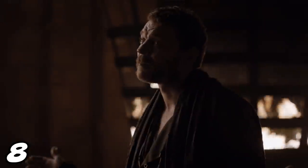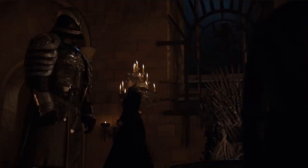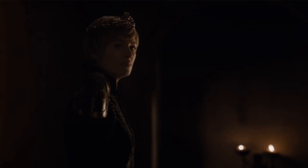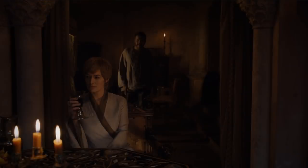Number 8: the Cersei versus Euron subplot, with him trying to bed her to make good on their agreement. 'Wars take a long time, why don't we just get this over with right now.' There's a weird look on her face — is she just trying to keep him under her thumb? Is she worried he's going to rebel? Because she definitely hates him. After he leaves it almost seems like she's going to throw up in her wine glass. She's definitely trying to outmaneuver Euron.